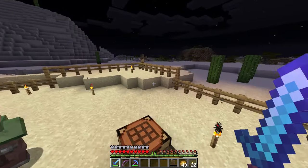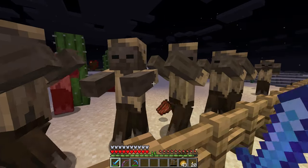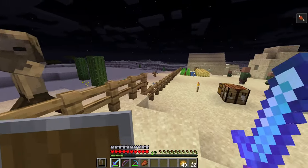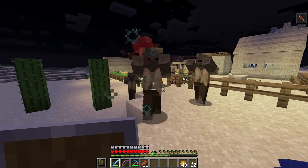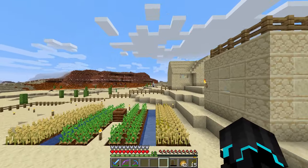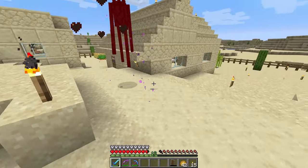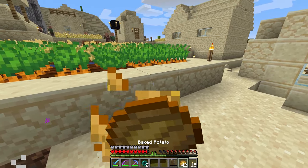Now I just gotta wait for daytime. While I do that, there's a lot of husks here that I want to annihilate. Also, a thing about these villagers — they need to be in proximity of their workstation to detect it. So if they're not close enough, they won't detect their workstation. If they're all over there and we put workstations over here, they would not detect them — which is of course not what we want.